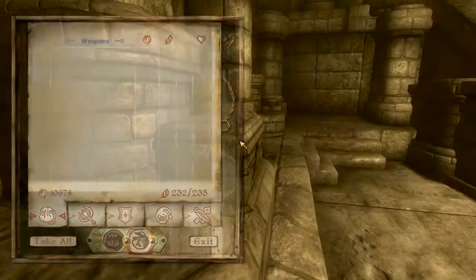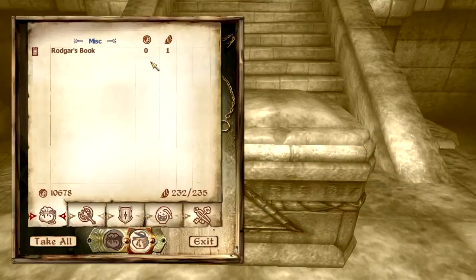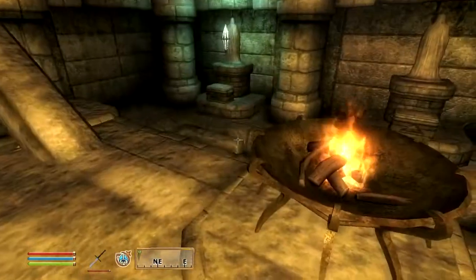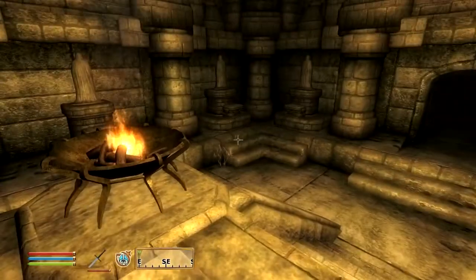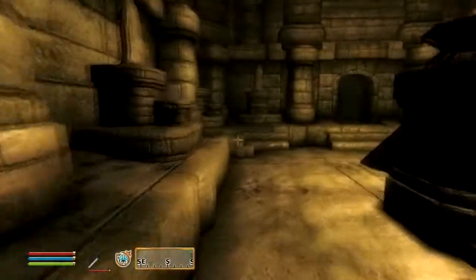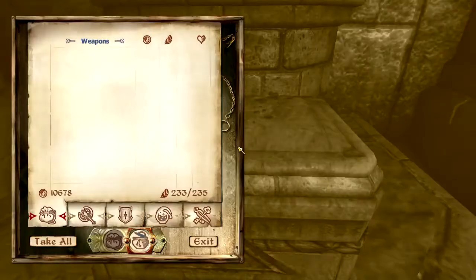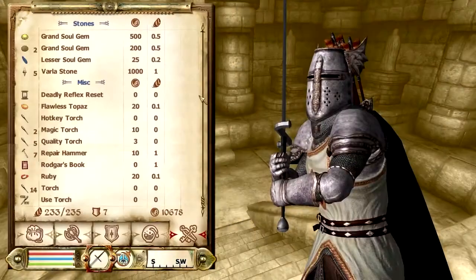What's in these chests? Nothing. Let's read what Rodgar's book has to say about this. It's got nothing to say. I understand — I saw that. I'm probably going to have to read this. Why can't I read the book, I wonder? What's the quest say?